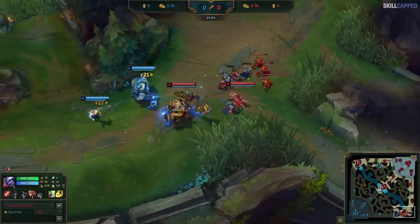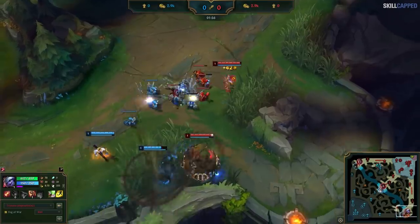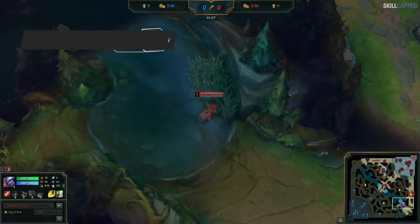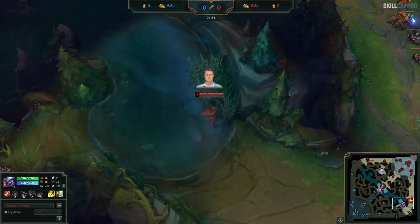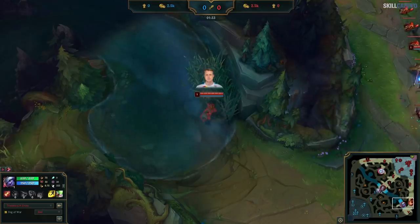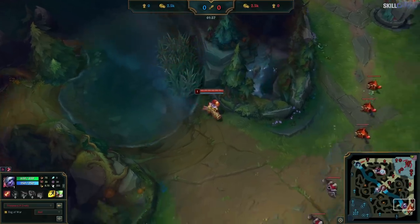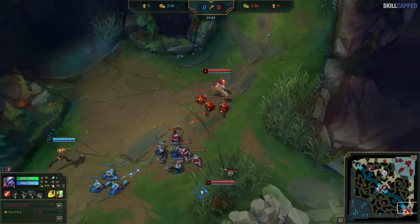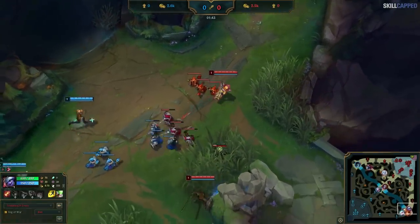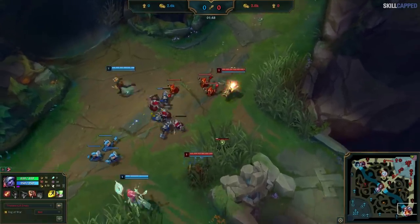Against players that realize you can't stop auto-shoving, it will allow them to play safe forever, denying you of your strong early spike. Let's take a look at an example where an early skill point is justified. Here's a game from C9 Sven playing Tristana-Leona, a lane that definitely looks to get early kills. Just like the previous Tristana, he's holding his E during the first few seconds of the lane, and just like the other Tristana, he also skills it up almost instantly.